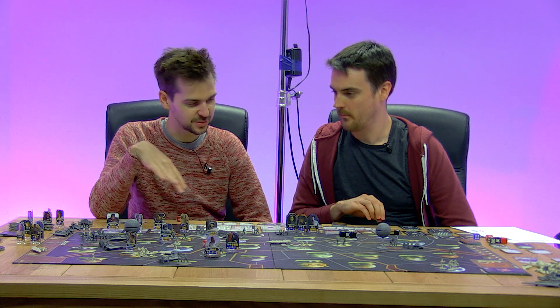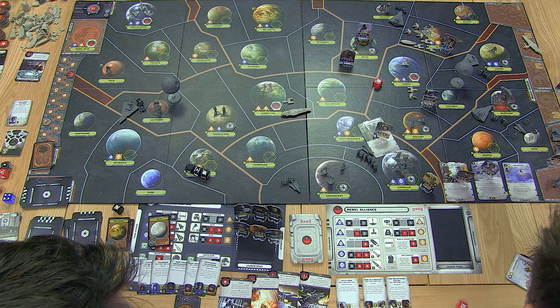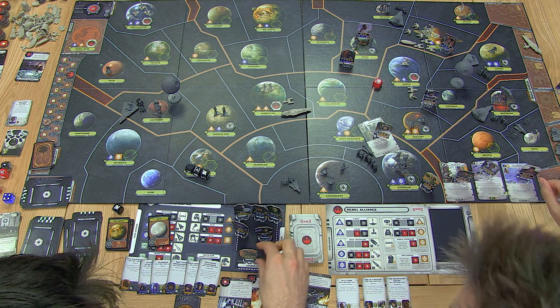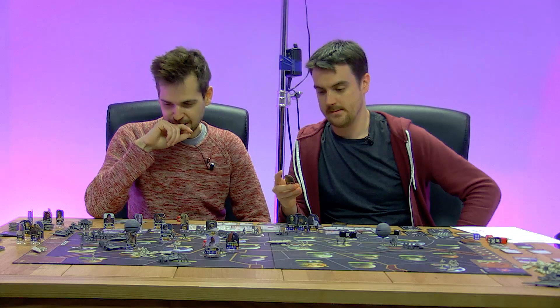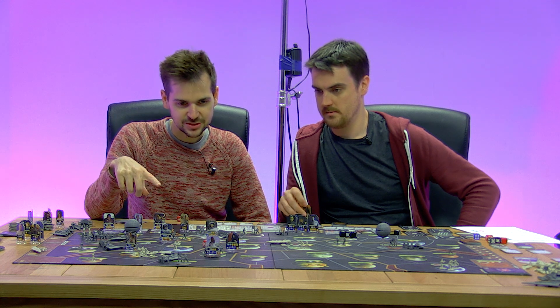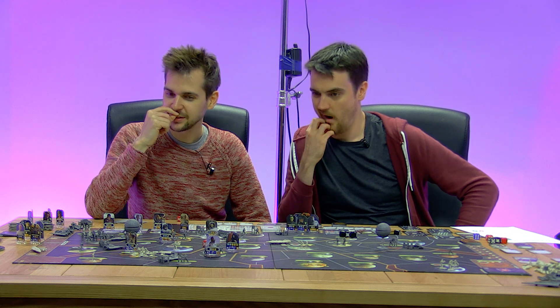We know Chewie's safe so we can save that till the end. Chewie gets an automatic critical success because it's his mission. Who have they got left to intercept? Darth Vader would be the interceptor — he's got two diplomacy, we have one diplomacy but an auto-crit. Let's launch a diversionary attack so Darth Vader gets drawn in to defend — a diversionary attack on Vader's Star Destroyer on Tatooine.